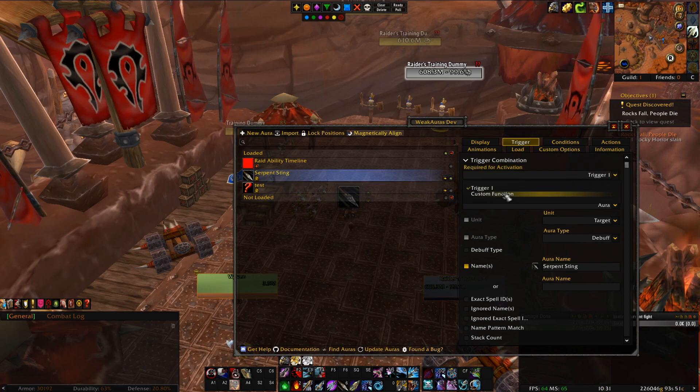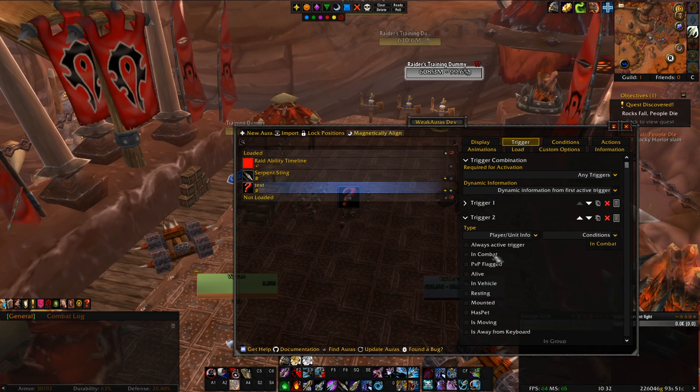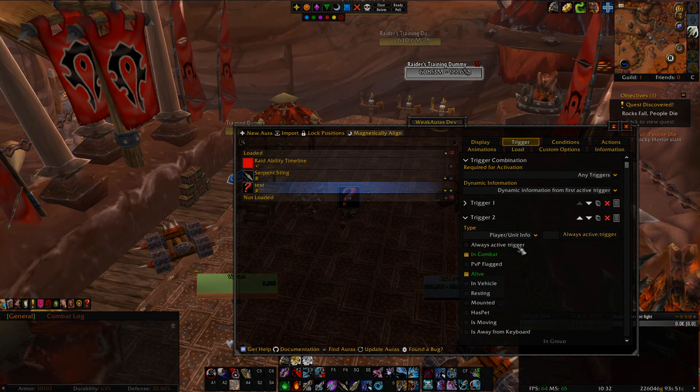Or if you wanted to use the 'all triggers' option, you could make trigger one be 'I'm alive' — you go to Player, then Conditions, and make it 'I'm alive' or 'I'm in combat' — and then trigger two is Serpent Sting. These things will get you from making very simple, limited weak auras to making something more complex. Just keep in mind: triggers have a lot of options, this is basically what activates the weak aura to show, you can have multiple triggers, and you can use any combination — either all of them or just one.